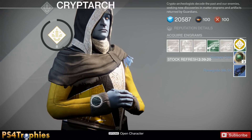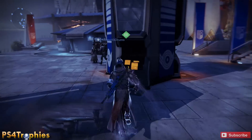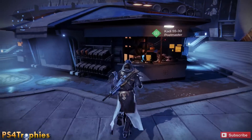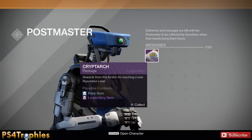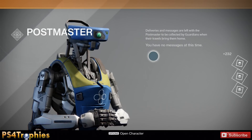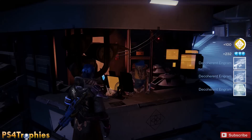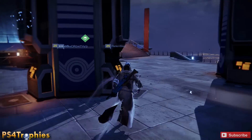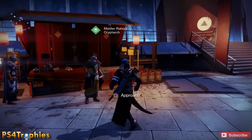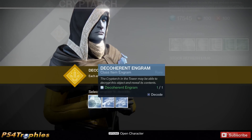Some green boots there. We got three Strange Coins — those are good because if you get enough of them you can buy exotic gear from the vendor that appears on weekends. You're also going to level up your Cryptarch quite fast, and each time you level up you go to the Postmaster and can get more engrams. If you're level five or higher you have a chance at a legendary one.